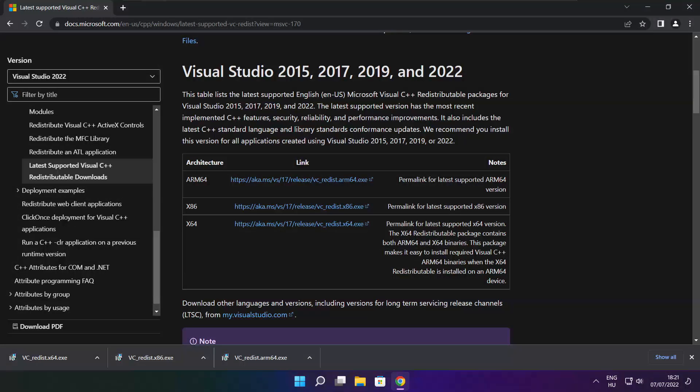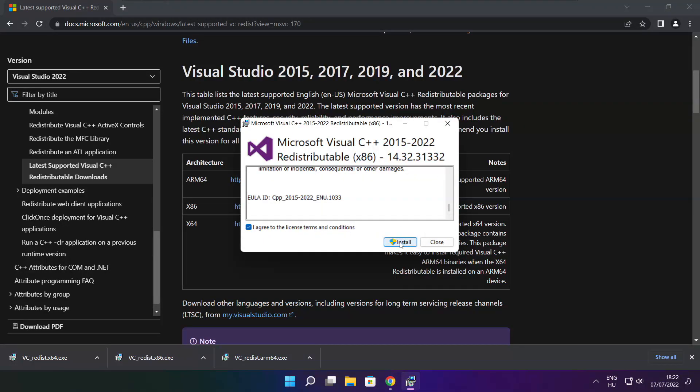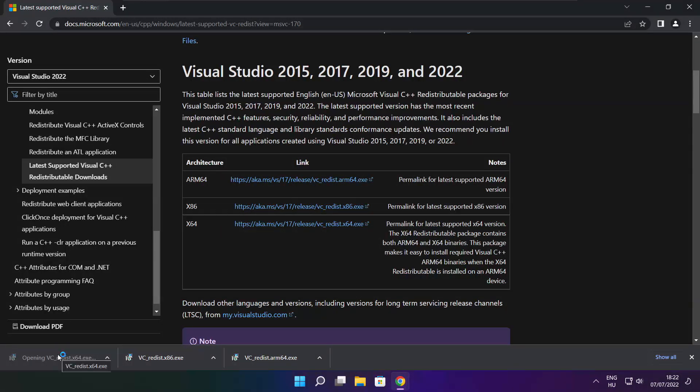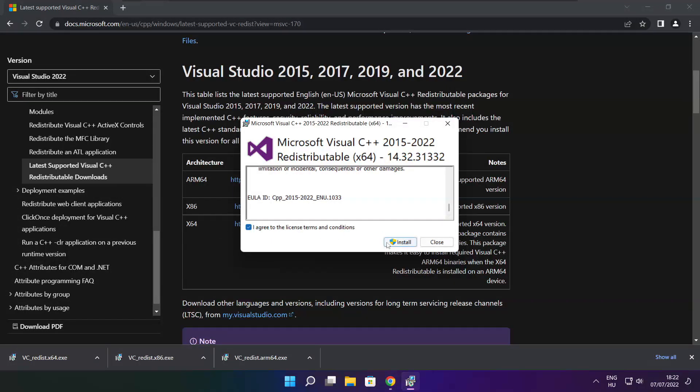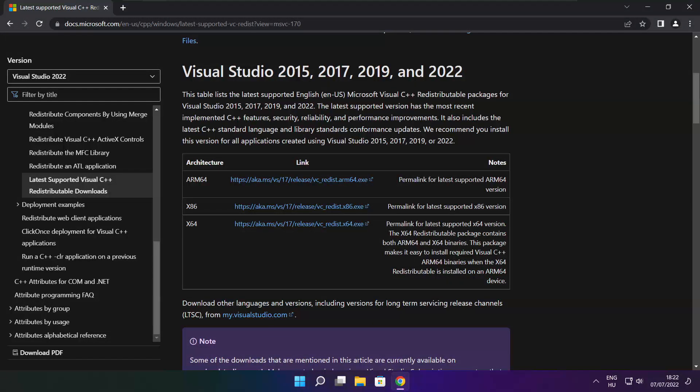Click I Agree to the license terms and conditions and click Install. If it fails to install, no problem — repeat for the other. Click Close. Repeat for the other. Click Close. Close the internet browser.